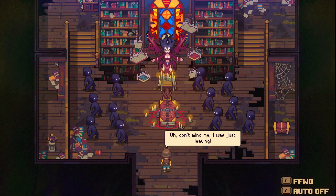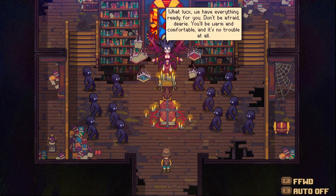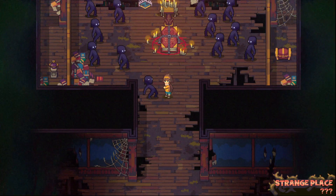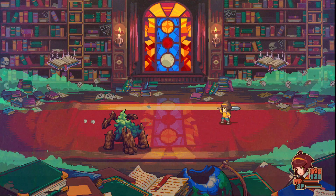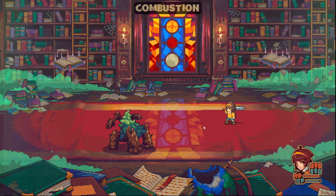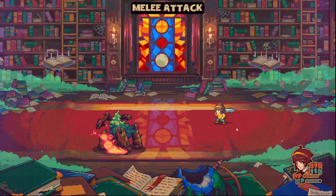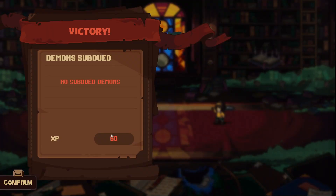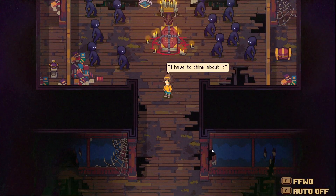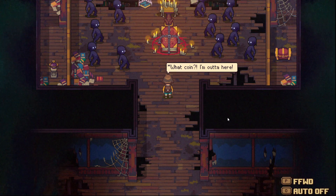Bring her to - demon! Oh. So you have a guardian - think that will save you? Have to think about it. Want to flip a coin? What coin? I'm out of here.